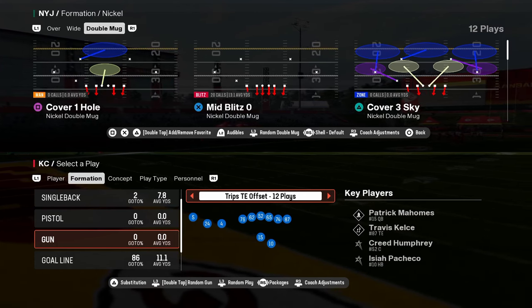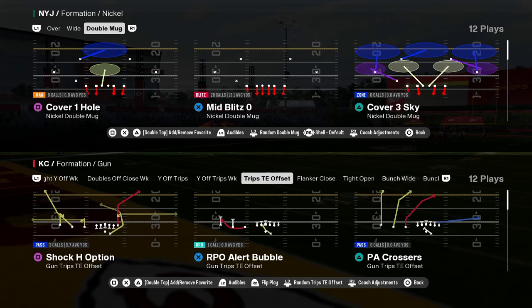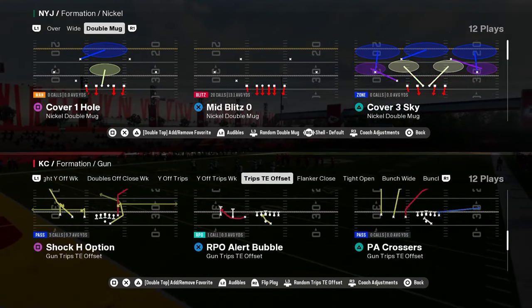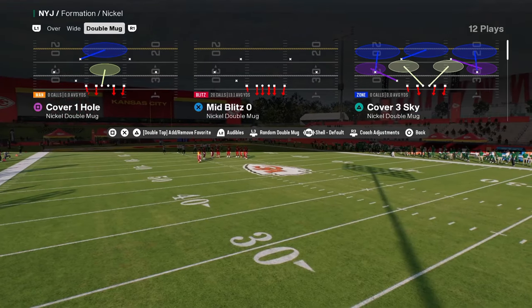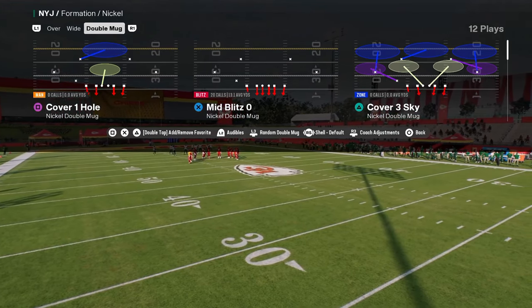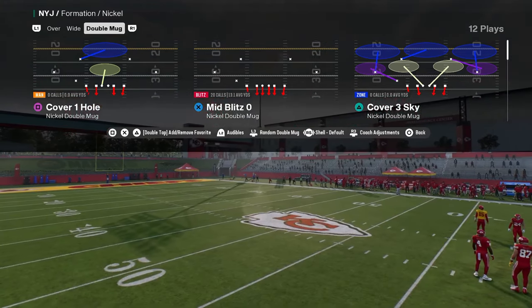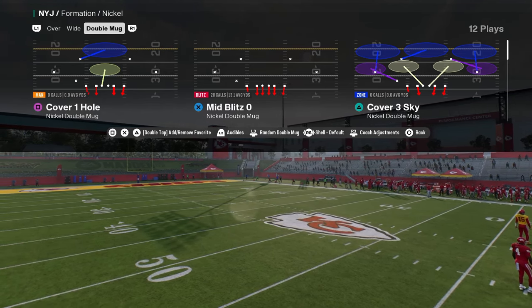Today's video I'm going to be breaking down one of my favorite defenses for Trips Tied In in Madden 25, and this is going to be based out of the Nickel Double Mug defense. If you want to get my entire Nickel Double Mug defensive ebook, that's going to be linked in the description below. You can get that by becoming a member of our school community, which I've been really excited about this year — I just think it's a great platform and a great place to get better.